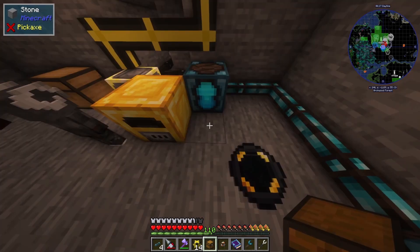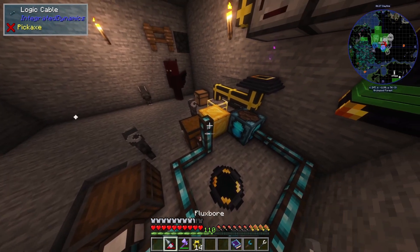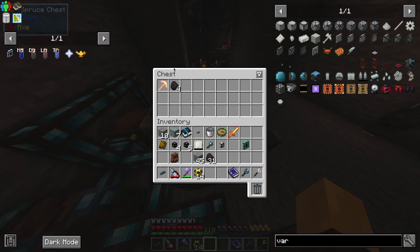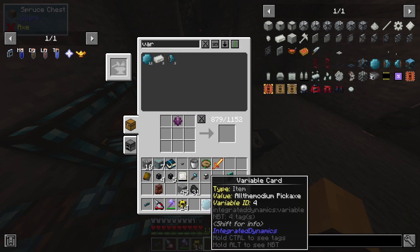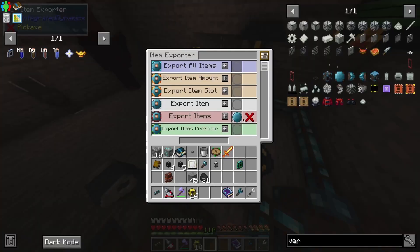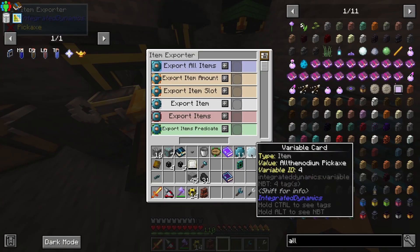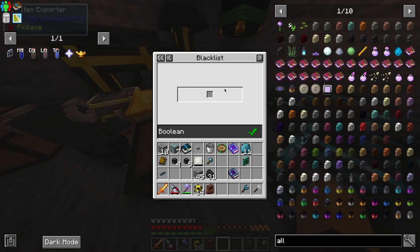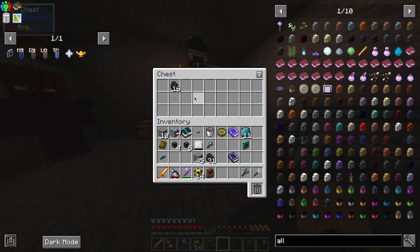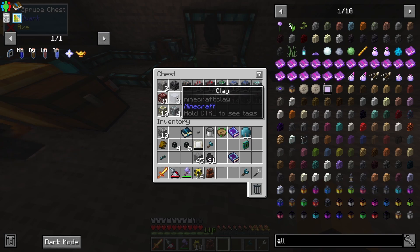We want an item exporter into another chest over here — hook it up. I want a filter so the all-the-modium pickaxe doesn't get exported. We can set a whitelist — export items, whitelist the pickaxe, export item. The pickaxe goes back in and starts breaking again. I want the item exporter on blacklist to export everything but the all-the-modium pickaxe, so coal goes into this chest. Looks like that's what's happening.